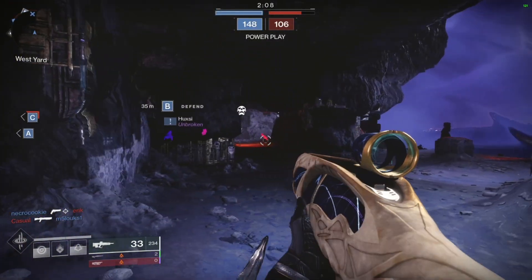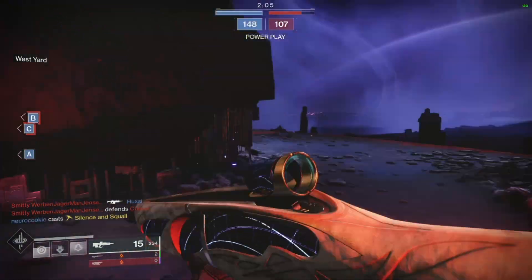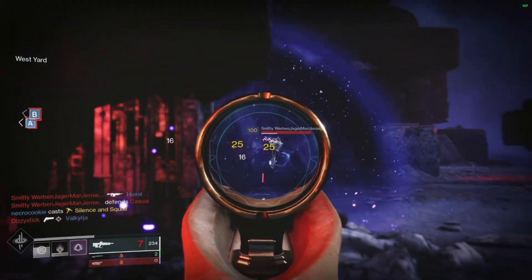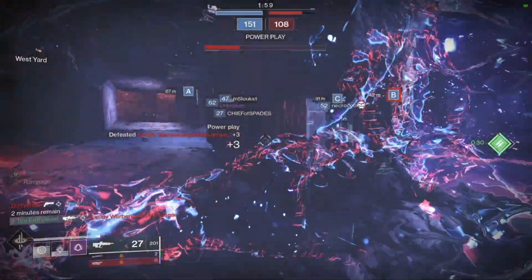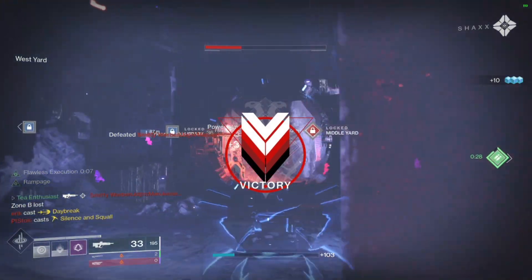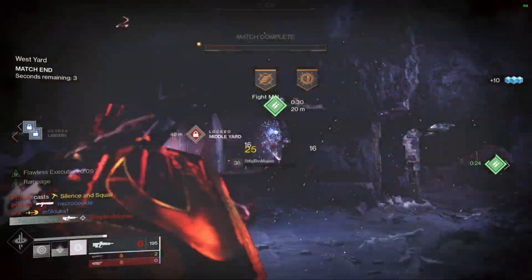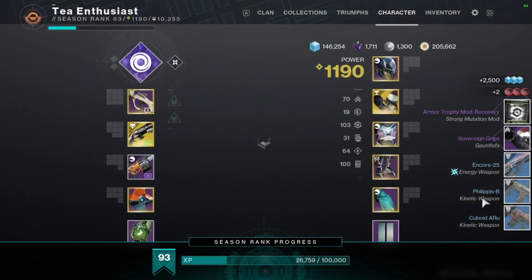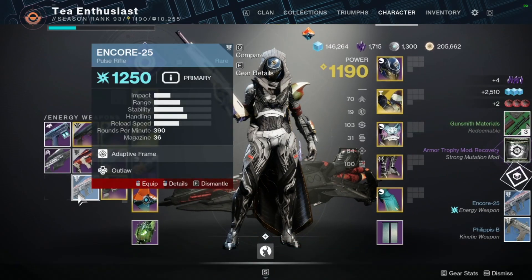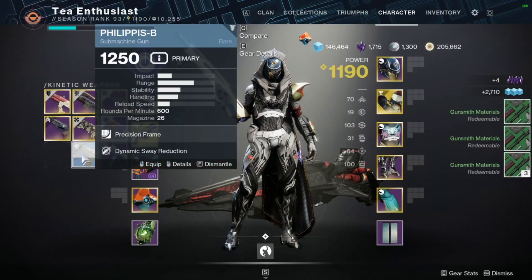On that note, that wraps up the video. By the way, this is the Chattering Bone pulse rifle that you get from the Last Wish raid — you can reset the chest each week and get two free drops on each character. I believe I have a guide for that; if I remember I'll put it in the description, if not it's a YouTube search away. A lot of people have done a guide on how to farm the chest, so go ahead and get your only lightweight pulse rifle that is not sunset for another year. Take care everyone.